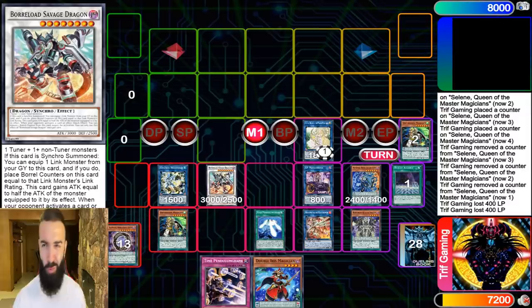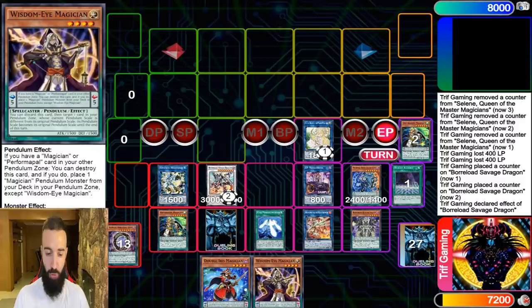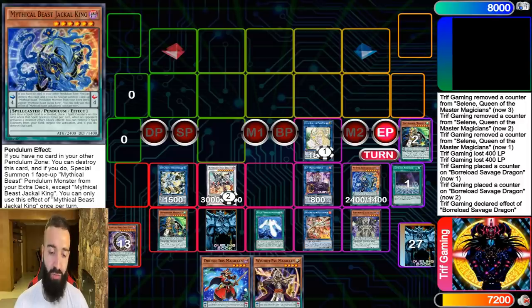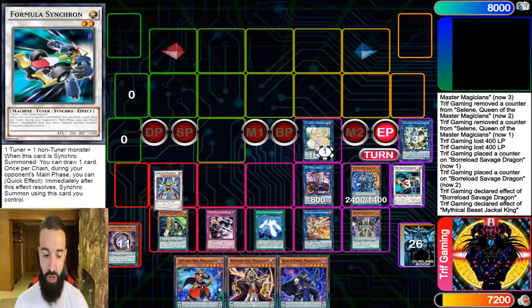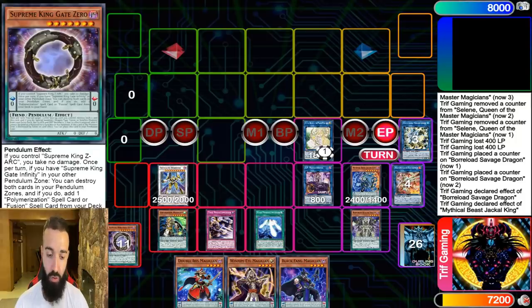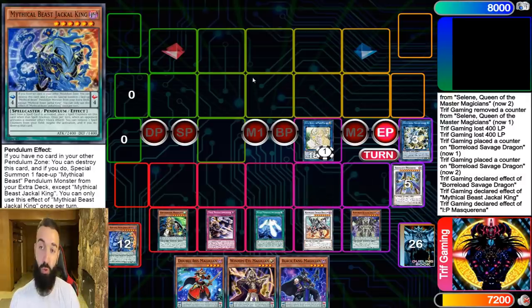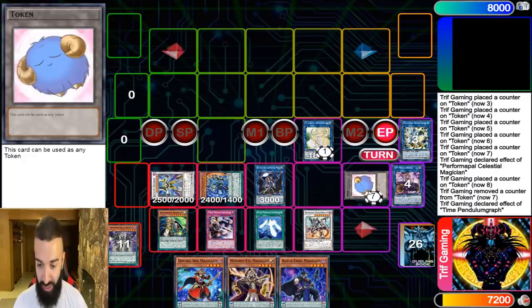It looks like just a normal random Pendulum board, right? Well, here's the beauty of Electrum. This board was done with just like one Harmonizing Magician and one Electrum — it's so easy. I'm going to show you guys what this board actually means. On the opponent's turn, you're going to negate a card with Savage. You're going to activate a spell, negate a card with Jackal — that's two negates already. You're going to Formula Synchro and draw a card after you negate with Savage and go Satellite Warrior to pop two more cards. Pendulum Graph is going to pop a card. And then you're going to have Mascarena with one of their cards and two of yours to go into the Goddess. This is seven negates just like that.